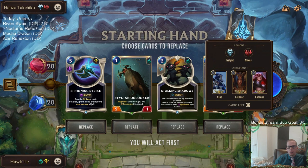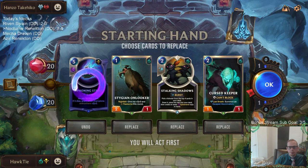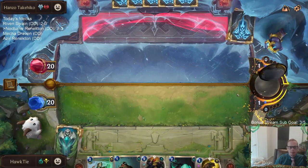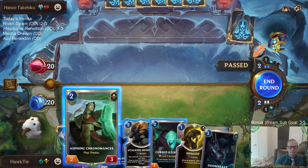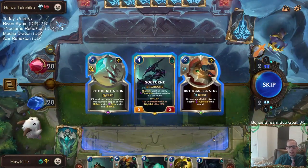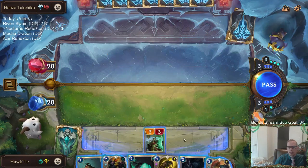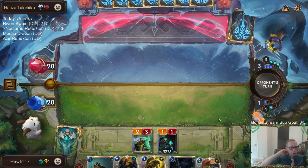I love Siphoning Strike, but it's not good against Freljord with Frostbite. Chronomancer is a good draw - that's a card we haven't seen yet. That's definitely a good card for us to have - it just fills the curve. I definitely love Ruthless Predator plus Curse Keeper - that's a nice combo. I want to take that Predator. I hate Ever-Risen Sentry, though. I kind of feel like waiting on the Onlooker.